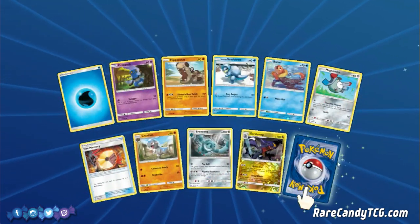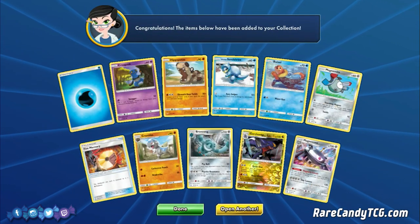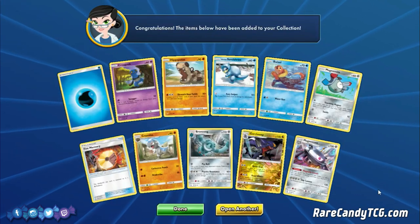We have Garchomp — nice — and Magnezone! That's a pretty lit pack. If you're not going to pull any Ultra Rares, that's definitely a really good pack to get. Normally I don't play max rarity on PTCGO, but if we pull enough of these Reverse Garchomps, I might just say screw it and keep them instead of trading away.